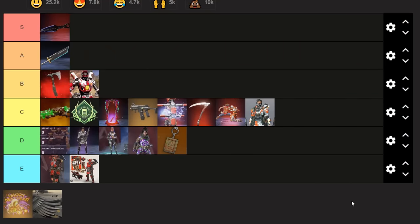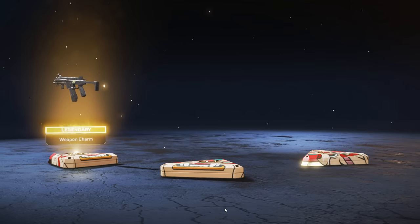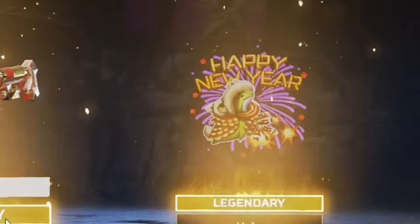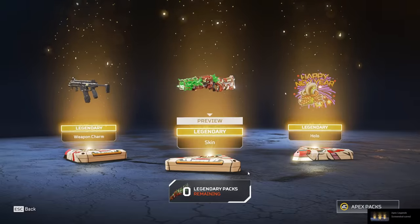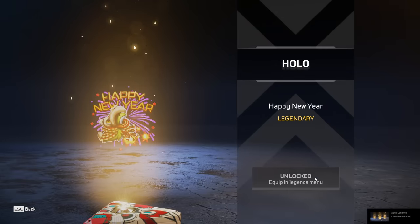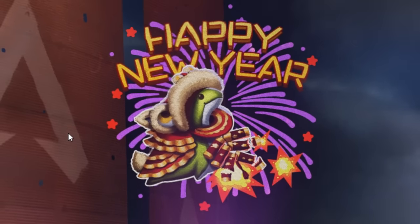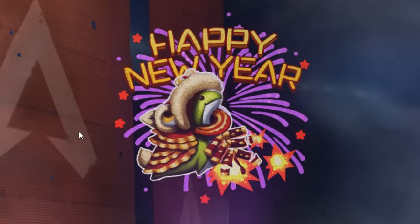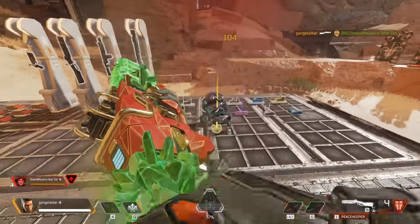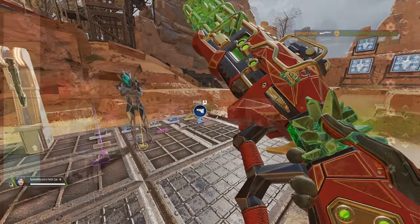This next item may have confused you, because how much can a legendary holospray possibly cost? Well, if you've been paying attention throughout this video, you may have noticed it in the scene about the Reactive Peacekeeper Recolor. This holospray was once again included in the pack that gave you the Reactive Recolor, tying a $160 price tag to it. And this thing is definitely a flex, although nobody's going to know where you got it from, especially because it just says 'Happy New Year' — it doesn't even have anything to do with the Peacekeeper. This item is like the biggest afterthought ever. So we'll put that in C tier.